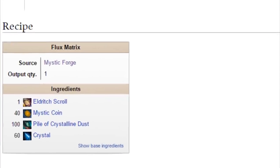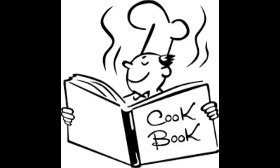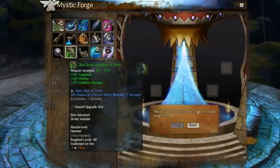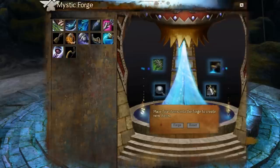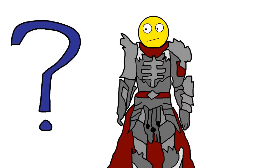Sometimes the item that you get in return is determined by a preset recipe; other times it's pure random chance. We'll talk about recipes in a little bit, but first we're going to cover the random aspect of the Mystic Forge. You can put any type of any rarity of armor or weapons into the Mystic Forge with a few exceptions, but for the most part you can throw any type in. The Mystic Forge will spit back another random item of similar rarity to you. We don't know exactly how the Mystic Forge determines what item you get back, but there are a few things that we have figured out.